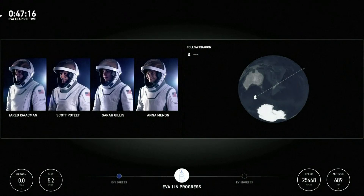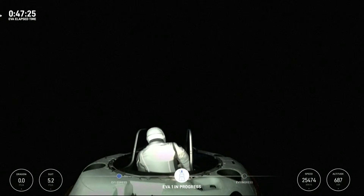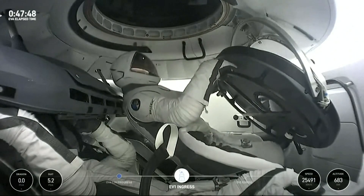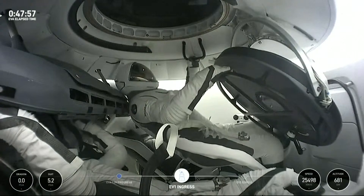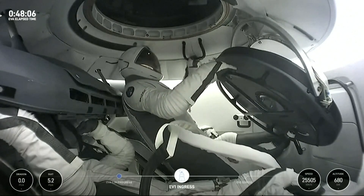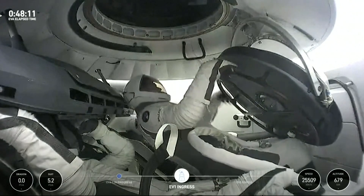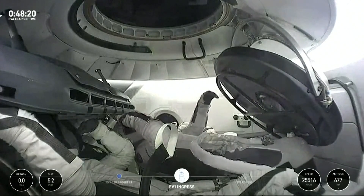We know it's just the start, and I'm transitioning back into the vehicle. Copy on the hatch seals, and stand by for transition to 3.0 reset. From what I can see so far, they look pretty good. And EV1 is clear.